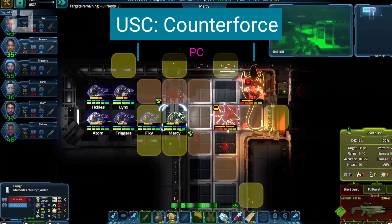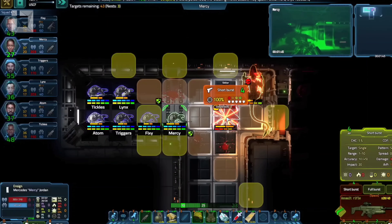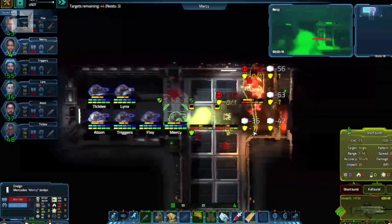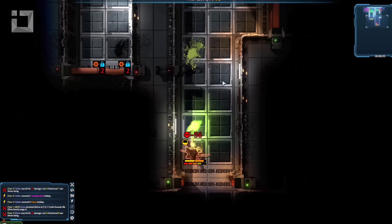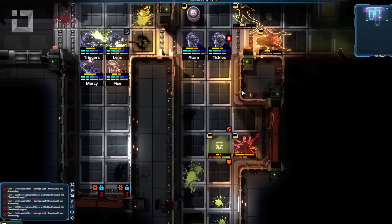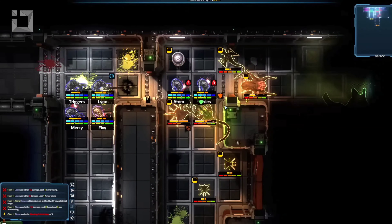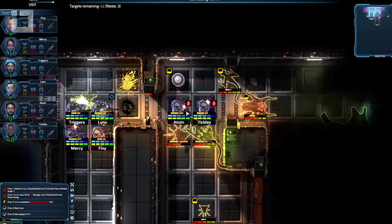USC Counterforce is an old-school tactical squad shooter featuring procedural levels, deep tactical combat, challenging encounters, and RPG-like game systems that offer complex character attributes, skills, and inventory management. Take command of your strike fleet and brave marines on an epic turn-based tactical campaign to discover the real truth behind the demise of Colony MC-83A, and protect humankind from an ancient, unimaginable alien threat. USC Counterforce features in-depth complex game mechanics, modern graphics, various game modes, and endless high-stakes missions.